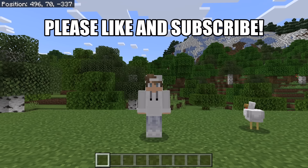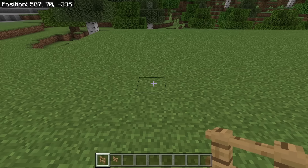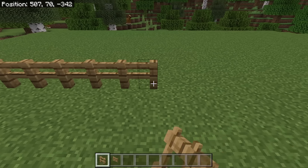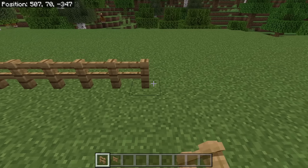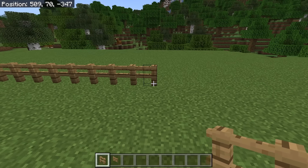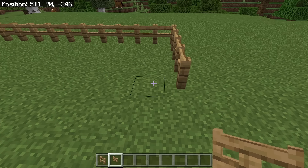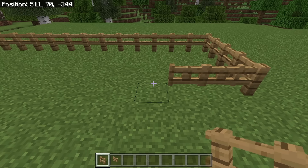By the way, horses can be useful for quickly traveling. The first step is to create a horse enclosure. To do that, first place down 13 fences. Now place 4 fences over here. Then place a fence gate at each of these spots. Then place 5 fences like this.